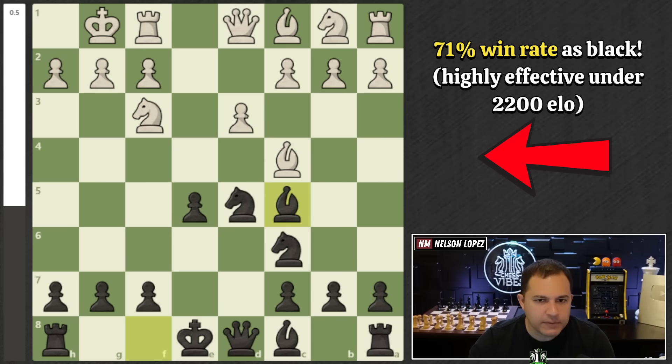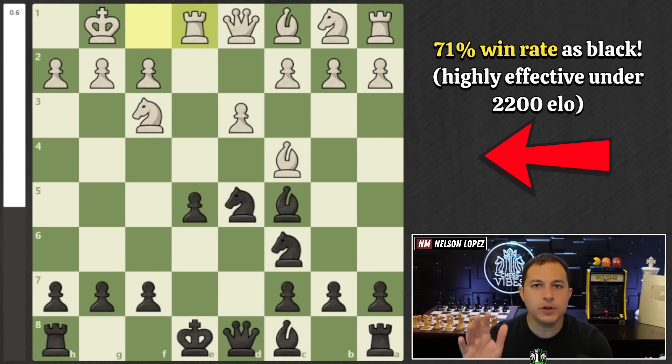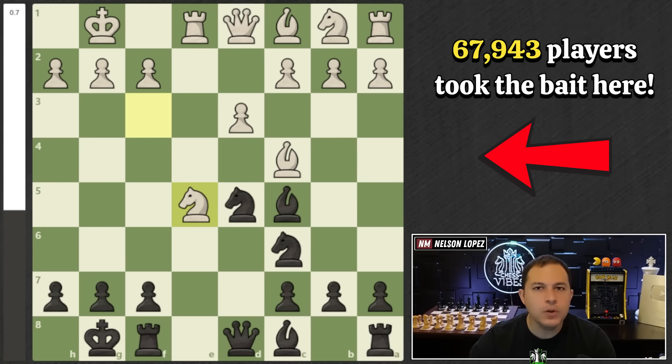Bishop to C5, and most people are going to play rook to E1, lining up on your pawn. They have two attackers now and we only have one defender, but we're going to ignore it. This is a gambit — we're gambiting the pawn by simply castling. We get our king to safety, don't have to worry about any shenanigans with the rook, and we let them take the pawn. Most people are going to take the pawn — this is by far the most common move.